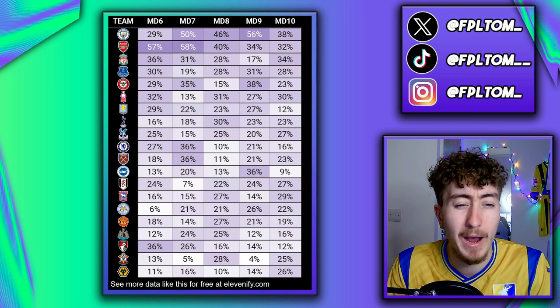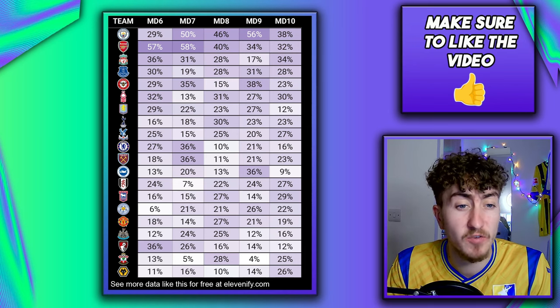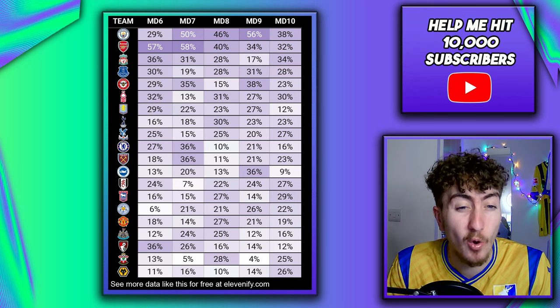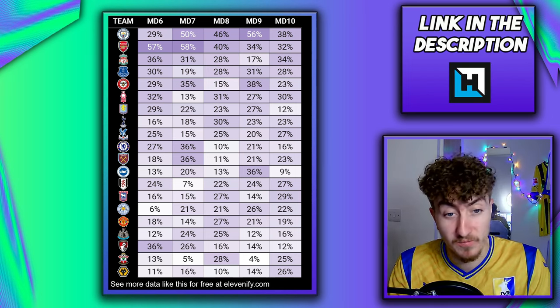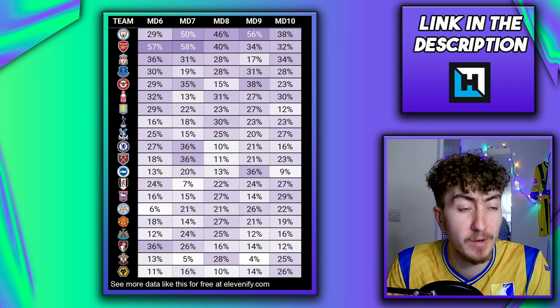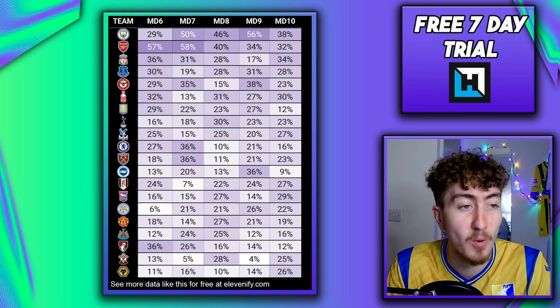City have some great clean sheet percentages, though picking their players given rotation is going to be extremely difficult. Maybe a gamble on Rico Lewis could be on the cards. Gvardiol isn't really worth the 6 million at the moment — he's not getting much attacking output. Arsenal over the next few have definitely some great fixtures, and we saw today even with 10 men they are a super resilient defence. Gabriel is a top pick after scoring back-to-back games, Saliba is not a bad option, and Raya is a great option in goal — his saves today were absolutely immense.